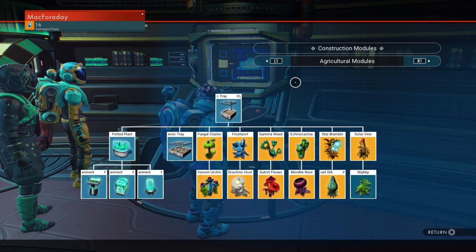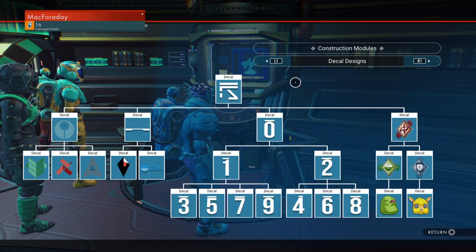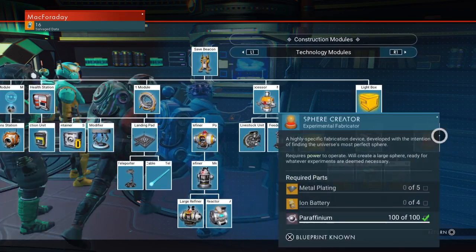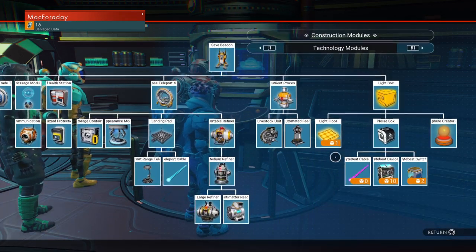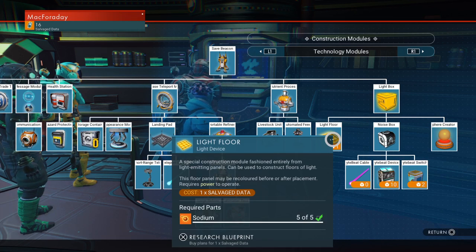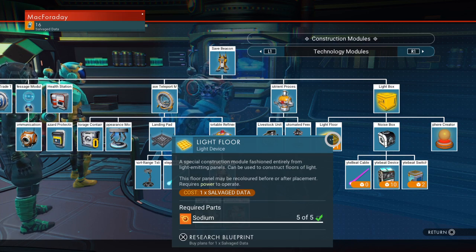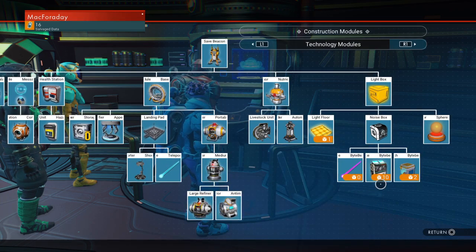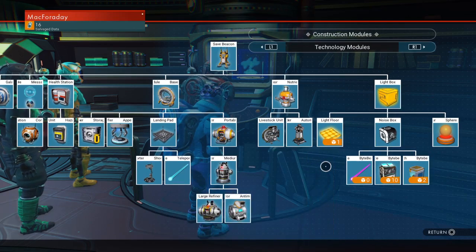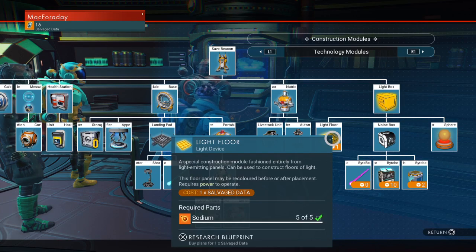In fact, they did a little mini trailer for the music making technology that you can install in bases. They added several new things. They added a light floor, and the logic for the light floors can be hooked up along with the music making devices, so that you can basically make a music synchronized dance floor, which is what something they showed in the little trailer.